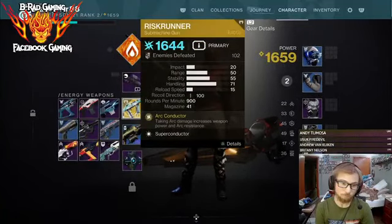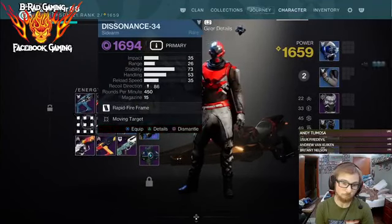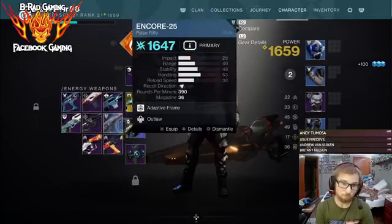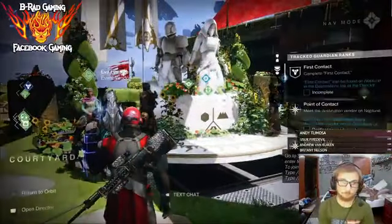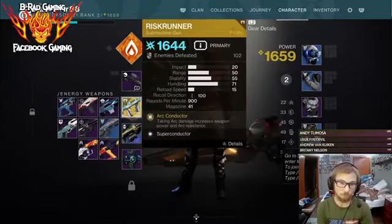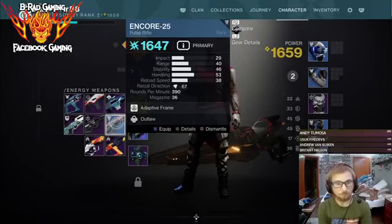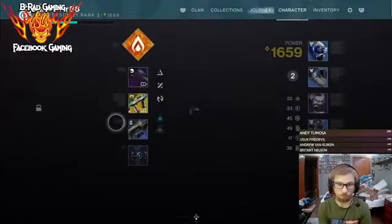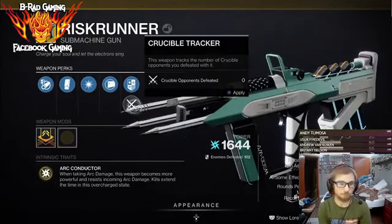What are we doing there? B-Red, that one you got 16... What was that weapon you just got rid of? Go up to your main weapon and hit Y. Go back to where you were. You talking about... hit your details on your main weapon.